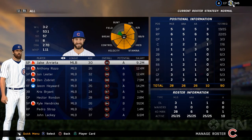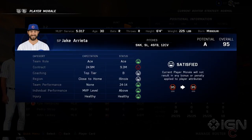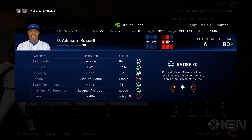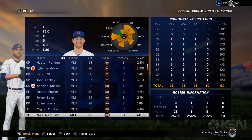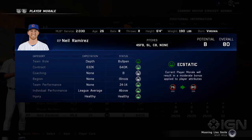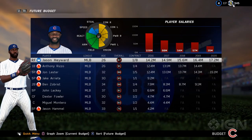Likewise, The Show 16's franchise mode is deeper and, consequently, better than ever. Individual players are now ruled by a morale system, which alters their overall rating. An astonishing amount of information that's now available consistently made me feel like I was making informed decisions when making trades and lineup changes. When a player is angry, his overall rating takes a hit, making my managerial decisions even more complex. The same bits of emotional information become especially useful during contract negotiations.